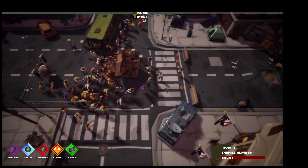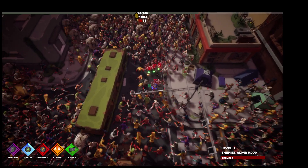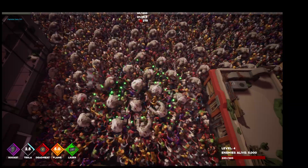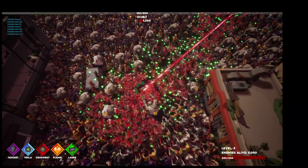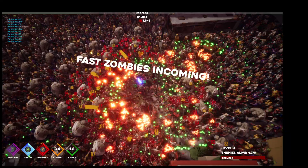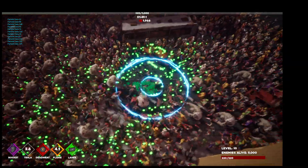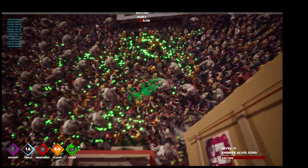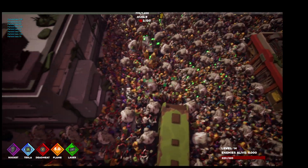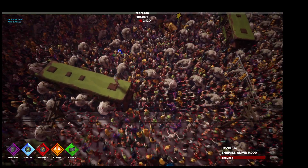I'm going to go really crazy now and spawn 5000. Here's all 5000. There's the obligatory stuff like the tesla, or maybe the laser — you can just kill crazy amounts of zombies. The flamethrower is pretty badass. It's just an overwhelming number of zombies; they flow over everything. You can see them running on the cars and stuff.